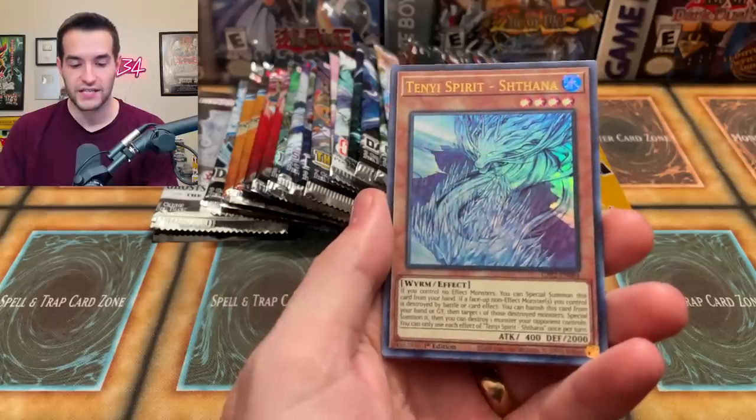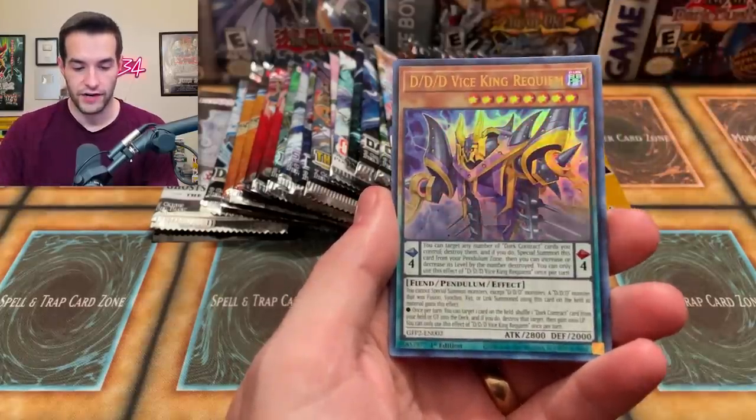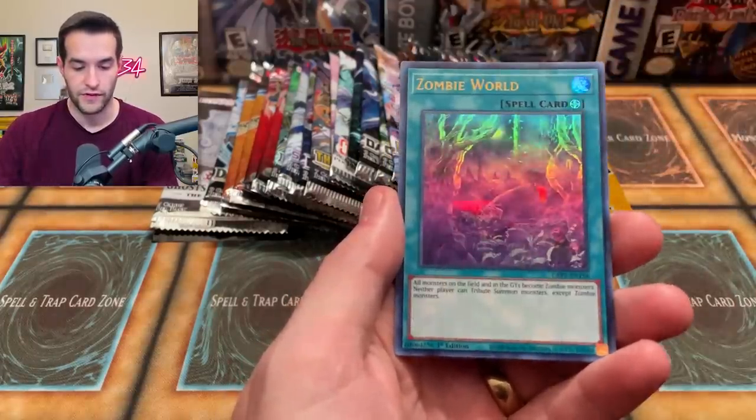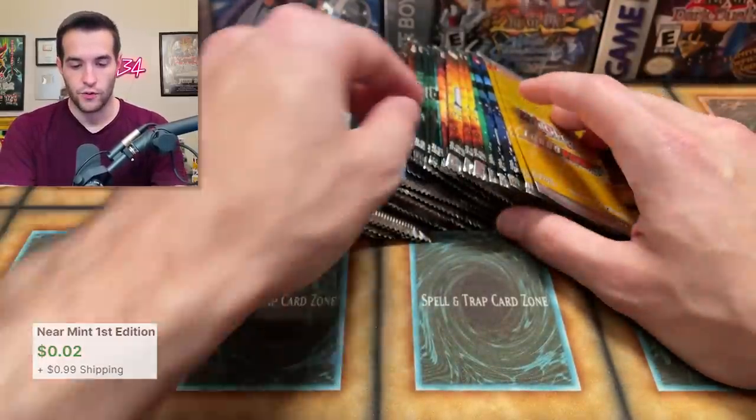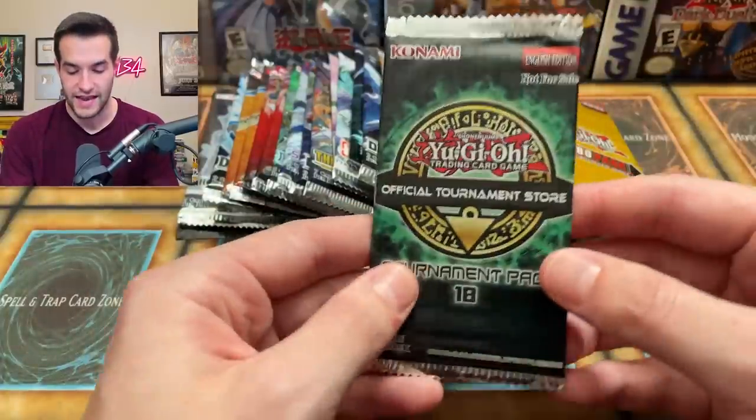We got the Mathematic Edition, the Tiny Spirit Shethana — very nice — the D.D. Vice King War Equium, the Zombie World, and the Yangzing Piranha. Very nice! Okay cool, let's go to OTS 18 and see if we can pull an ultimate rare today.